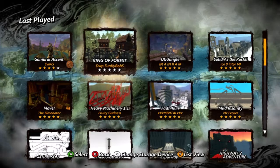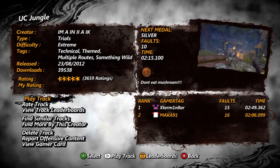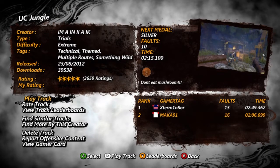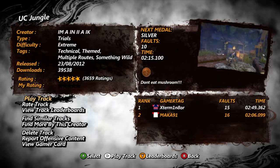Hey everyone, Mac here. I'm bringing you Track Central Favorites in Trials of Evolution. This is episode number 20. The map is called UC Jungle and the creator is Maniac, spelled in a very unique way — please just see the YouTube description to make my life a little bit easier.